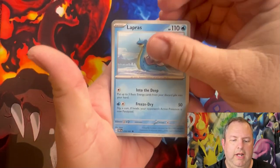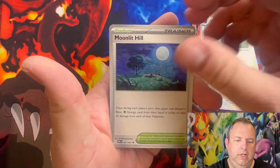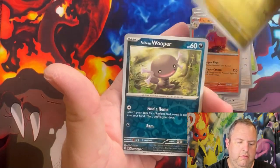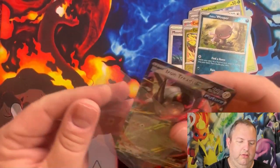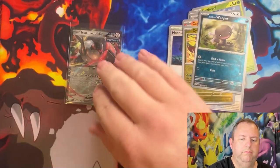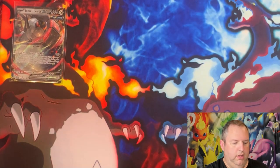Pack one: Lapras, Toadscool, Lechonk, Charcadet, Oinkalone, Moonlit Hill, Camerupt, Reverse Holo Cyclizar, Reverse Holo Paldean Wooper, and oh — Iron Treads EX! That's a nice pull. I think I've already got Iron Treads EX but still a good card. I'll put that right over there.